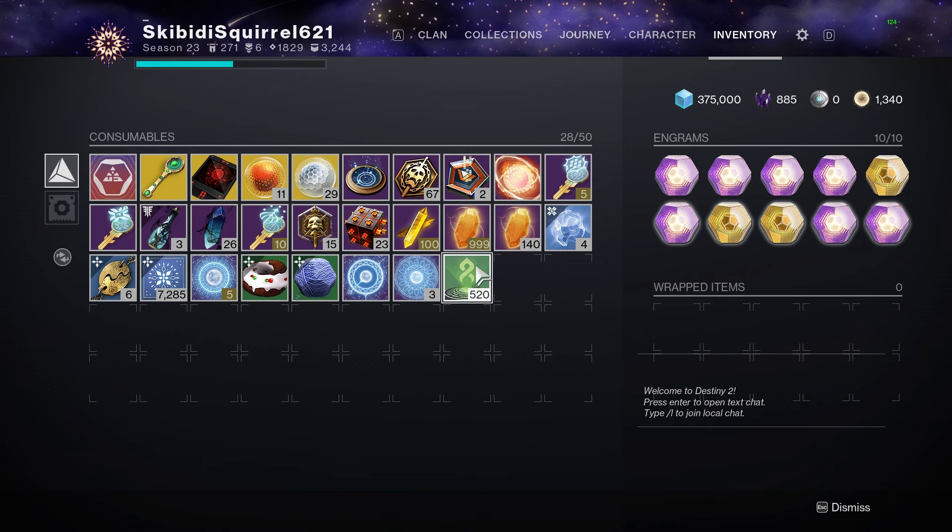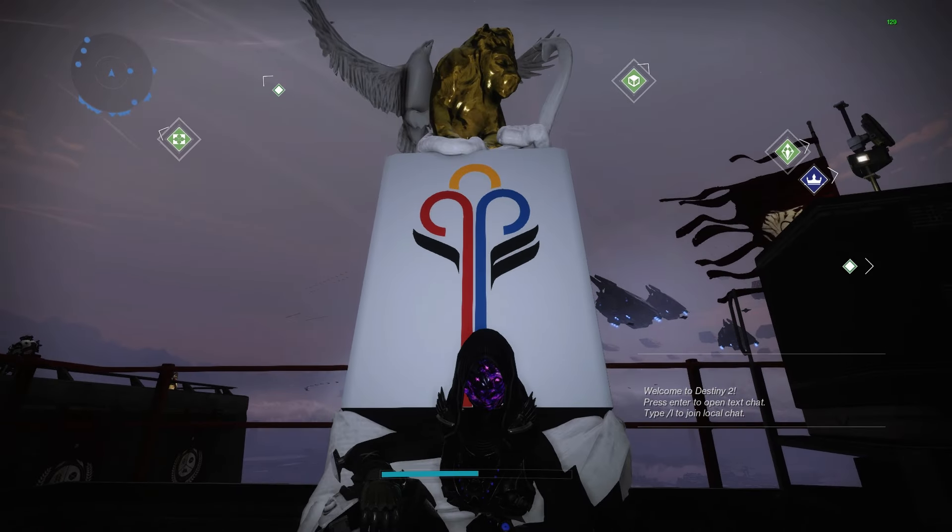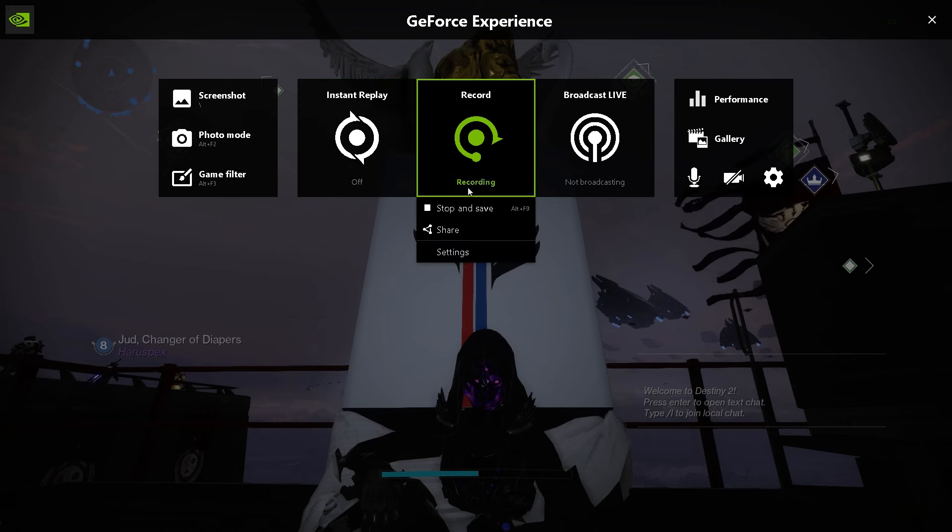Episodes are essentially longer seasons, vaulted every year. A 10 Years of Destiny pack launching in September will bring Prison of Elders back into Destiny 2 for free, along with exotics Luck in the Chamber, Zhalo Supercell, Nemesis Star, Super Good Advice, a quest for Nova Mortis, and Abaddon. That's all the leak covers.